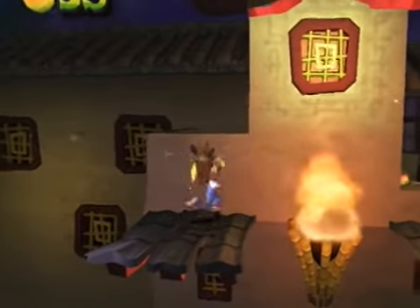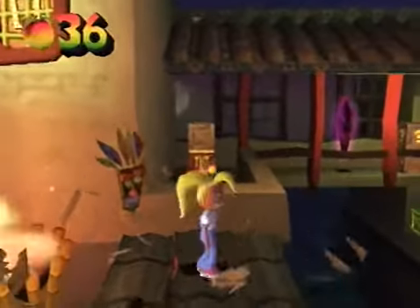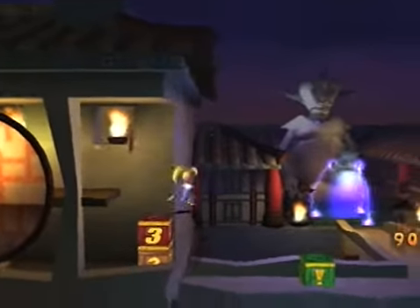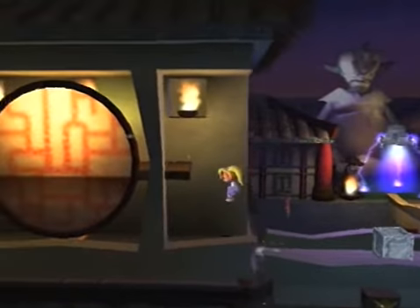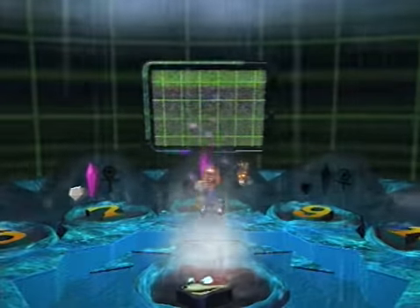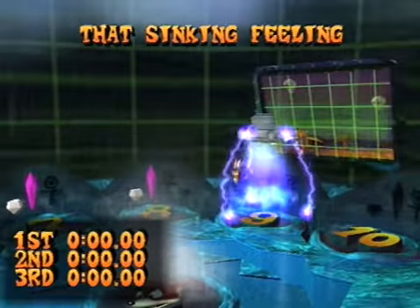I haven't explained what Wumpa fruit - well, apples - do yet. A hundred of them gives you an extra life and that's it. 153 boxes - the last one is hidden under there. Again, giant dick move unless you're paying really close attention. Another crystal, another gem. Crash does bump Coco again in the loading screen.